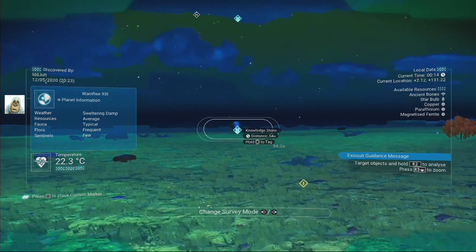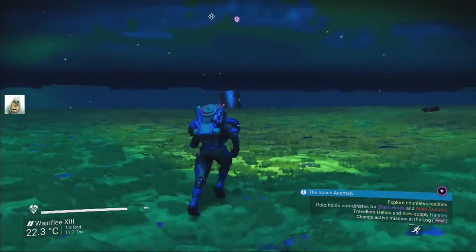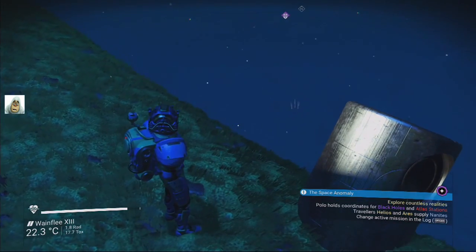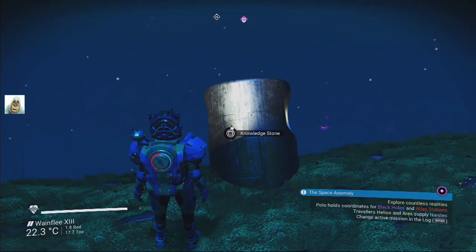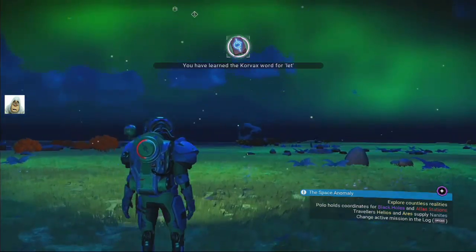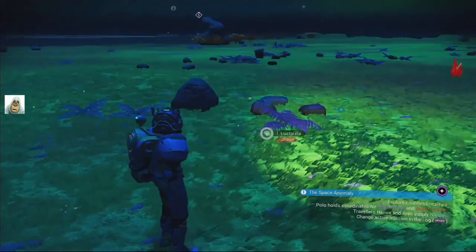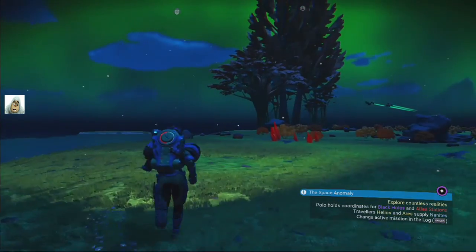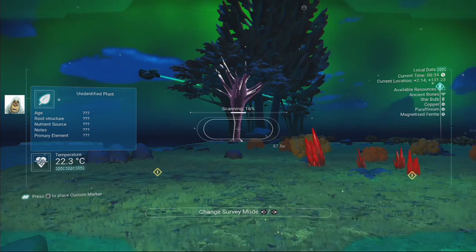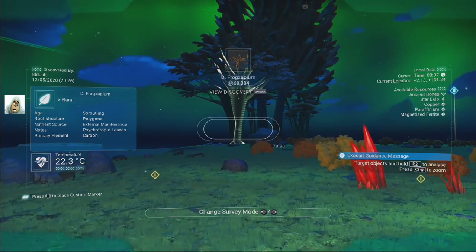That's a knowledge stone - okay. Looks like the ground is eroding away, it's going to end up in the sea soon. That's Corvax's word for 'let' - as in let me into the sea. I'm a fish really, I just look like a barrel with a light on it. What's that tree? Get me in now.